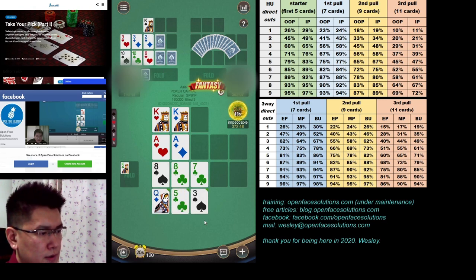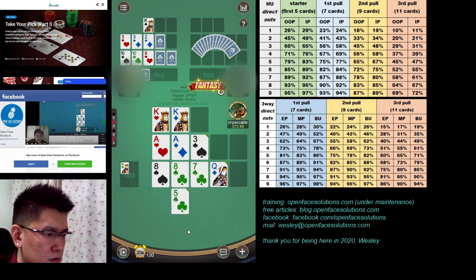This is a nice pull. I have like five direct outs right away. Just gonna play the least life card. Let's make it eight outs. This is basically heads up because we can see one guy's cards. So eight outs is like 83% from OOP, whereas five outs was like 65% from OOP in the heads up chart. So it's almost a 20% gain.